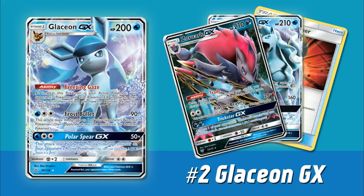Glaceon has a great ability, but it needs more than that to be a really great card — and luckily it has some solid attacks as well. Frost Bullet for a Water and DCE does 90 damage and 30 damage to one of your opponent's benched Pokemon. With a Choice Band you're hitting for 120, which two-shots basically everything in the format. This first attack actually has some synergy with its GX move — Polar Spear GX for a Water and DCE does 50 times the amount of damage counters on your opponent's active Pokemon. So if you hit your opponent with a Frost Bullet and they retreat into something else — say a 200-210 hit point Stage 1 GX — they've already taken 30 damage, leaving around 180 hit points. Polar Spear GX then hits for 150, so with a Choice Band you can basically wipe out a Pokemon that only has 30 damage on them.